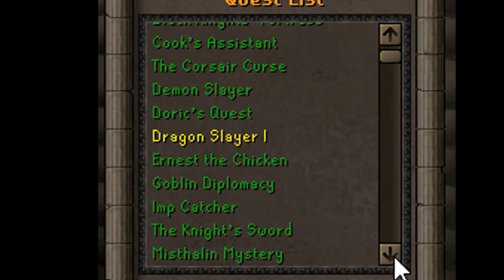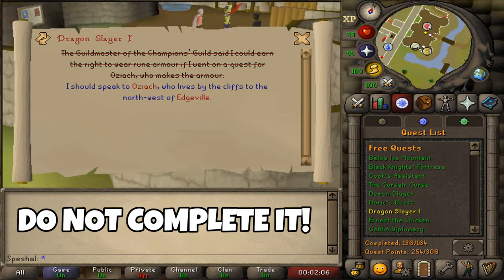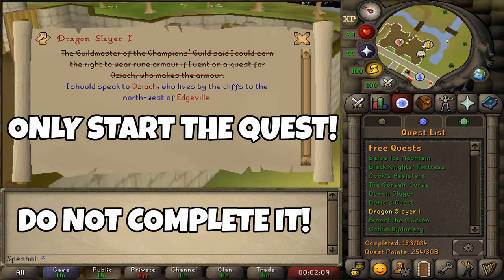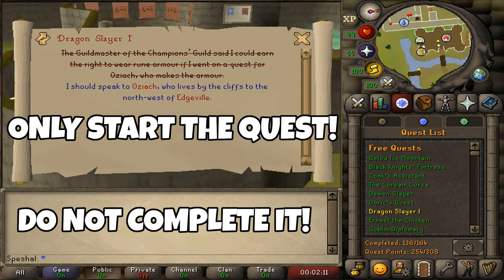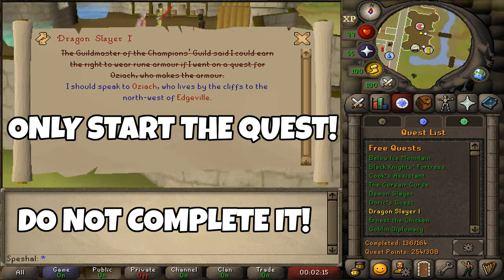Another quest that I think belongs in the essential category is the starting of Dragon Slayer 1. You do not need to finish this quest — if you do, it will give you defense. You only need to start the quest. Now let me explain my reasoning for choosing this quest before I get my head torn off in the comments section.